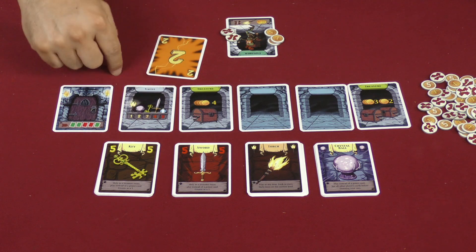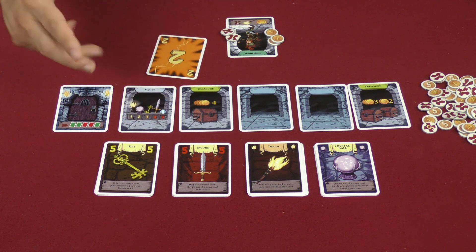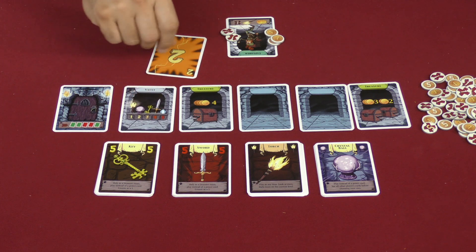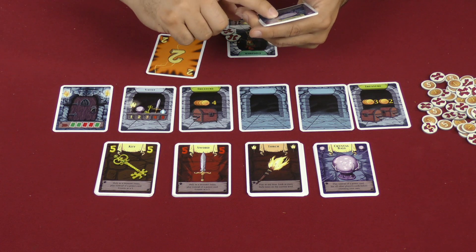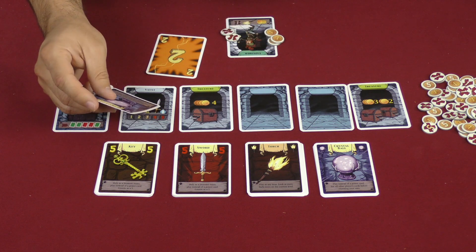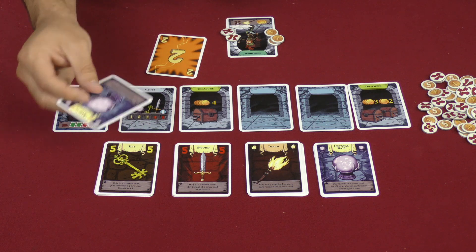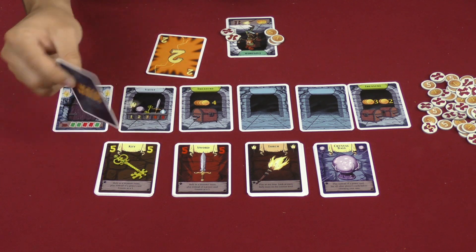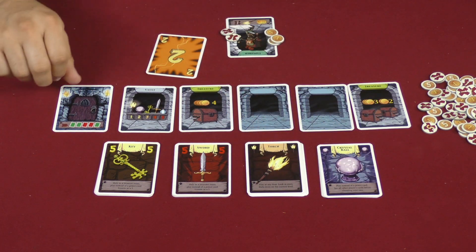Whatever number you played in the vault denotes what it is you get. For example, if I played a two, I would get a crystal ball and take that, adding it to my hand. The crystal ball allows me to play it and instead of choosing my card now, I get to see everyone else's cards first and then pick the number I want, giving up the crystal ball in the process.